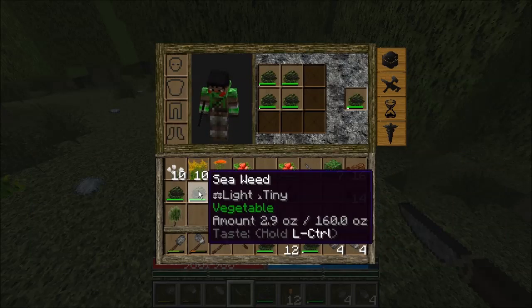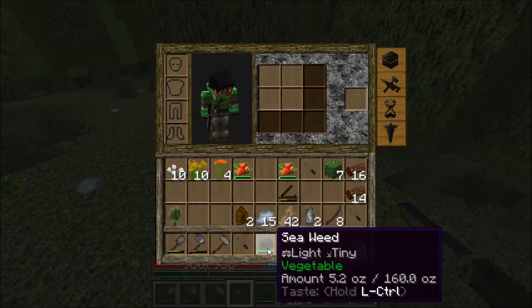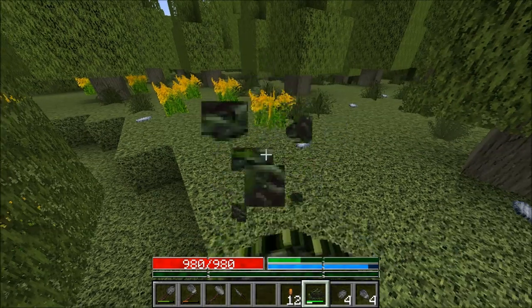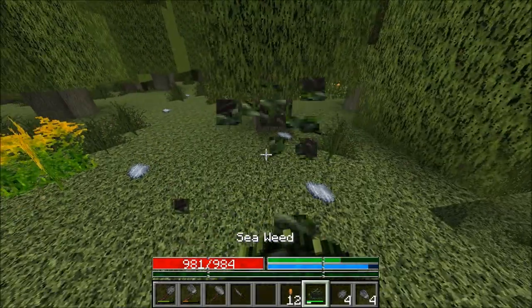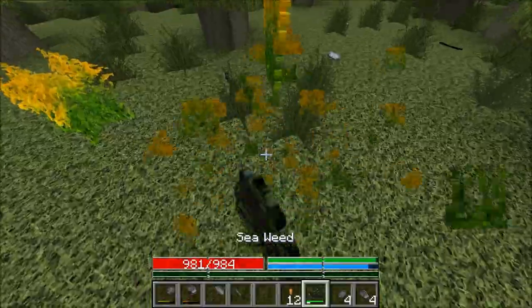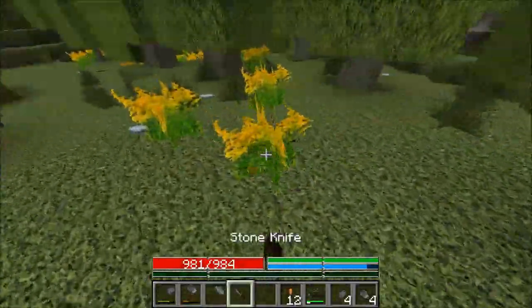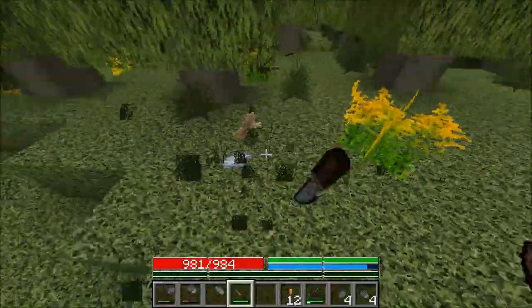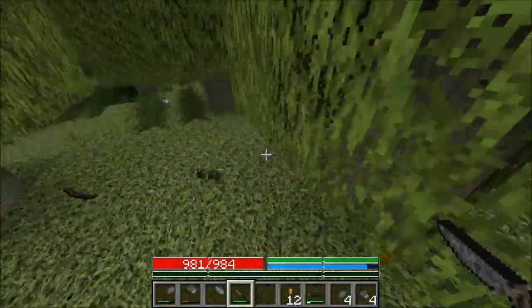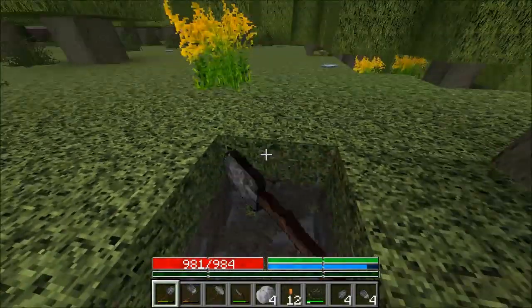I'll make three knives — I'm sure I'm going to go through them. I think I can combine these two. The green bar there represents the spoil level of the food. So having these all on the same item will save some inventory space. And I think the more I eat it, the less it will be spoiled. But it may have actually been goldenrod — that marks the presence of clay. So I'm going to do a little bit of digging around here.